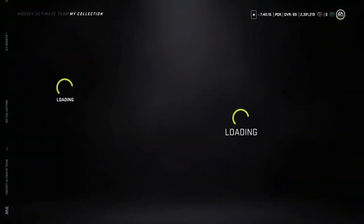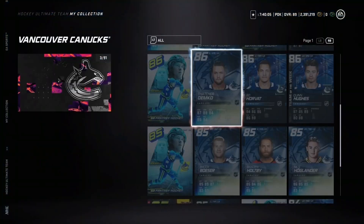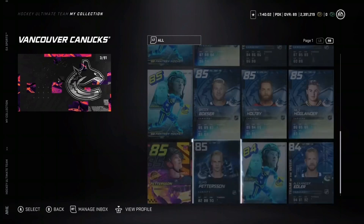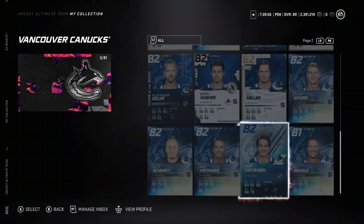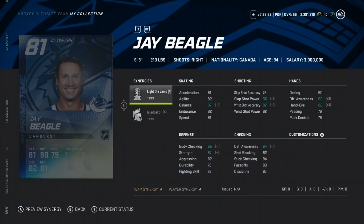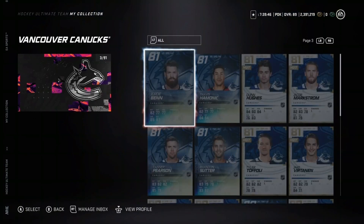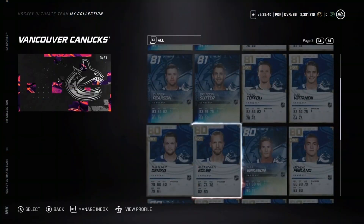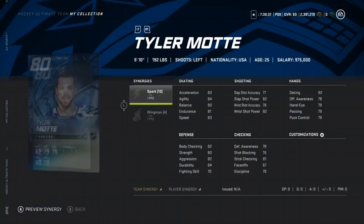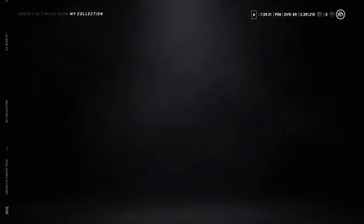There is another card - 86 Demko. He's got Spark and Balance, two very good team synergies. So if you need Spark and Balance for a backup goalie, Demko is your best bet. There are a couple other connect players: J Beagle at 81 - nothing too spectacular for him. We also have Jordy Benn at 81 overall with Shut Down and Passing Playmaker. Then we have an 80 overall Tyler Motte with Spark and Wingman. Very, very yikes prime times.